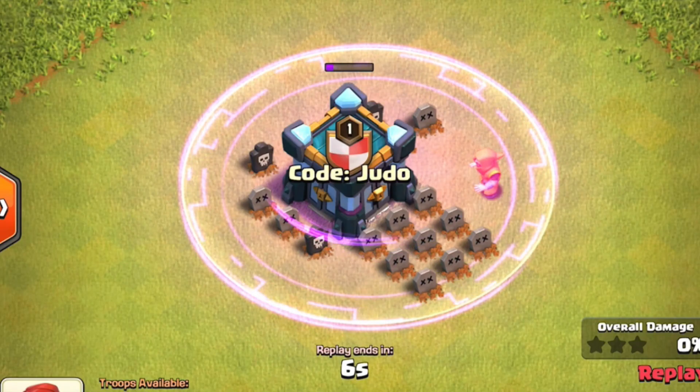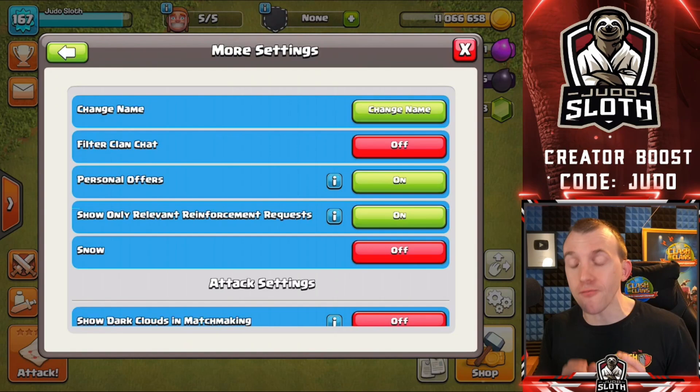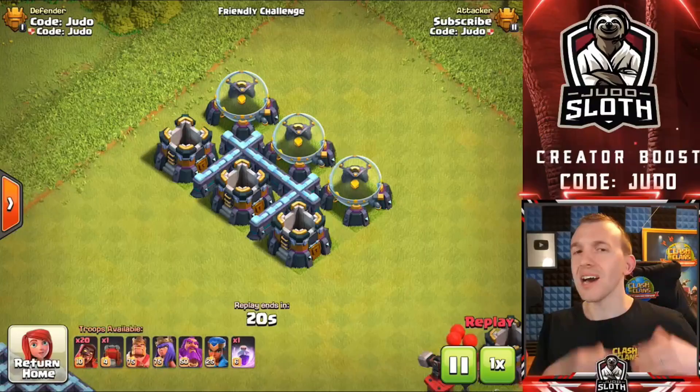Massive shoutout to Code Judo. If you are making any purchases, you can help support your favorite content creator by entering their code in your settings before purchasing. My code is Judo, and it is much appreciated. Super Cell share a very small part of their revenue with your favorite creator at no extra cost to you.